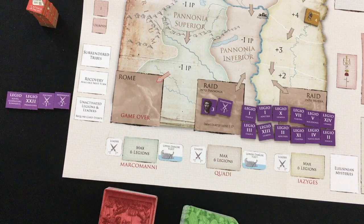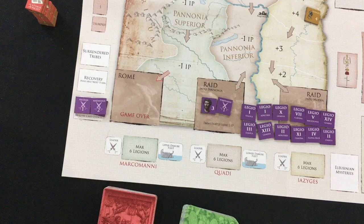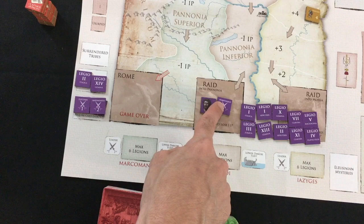Getting down to your units and legions: you start with two legions in the unactivated legions and leaders box, as well as Pertinax and Maximianus in the box. I forgot to check the pronunciation of a lot of these names, so forgive my bad Latin. Out of the 12 legions, two start in recovery, so you won't have them for the first year. You get to distribute the other 10 legions plus Marcus Aurelius and Pompeianus in the boxes.